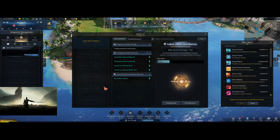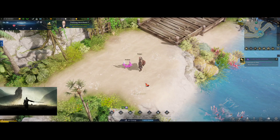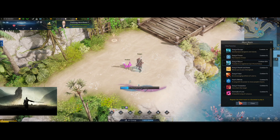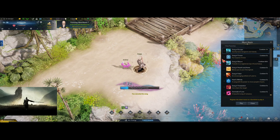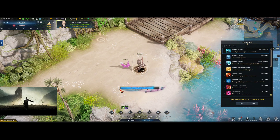The short and simple way to find it is to just exit your stronghold. So first we're gonna hit F2 and we're gonna hit Song of Escape — not Song of Return like I just did. And we'll wait for it to load.